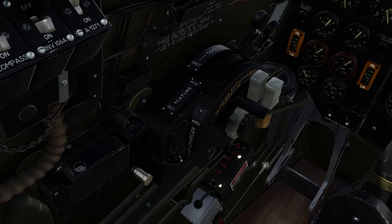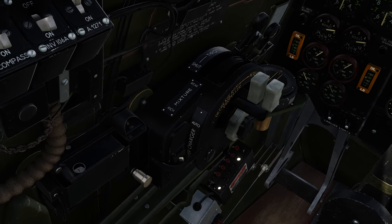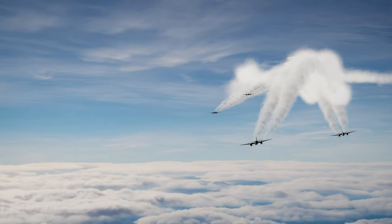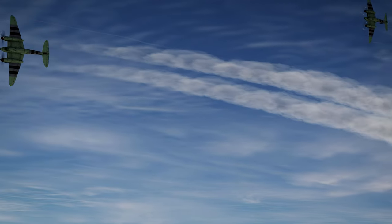The Merlin also comes with a supercharger and it has two positions: mod or auto. In mod, the Merlin 25 will maintain the low gear at all altitudes, while switching to auto will allow high gear to engage beginning around 7000 feet.